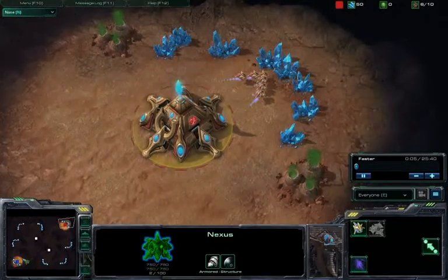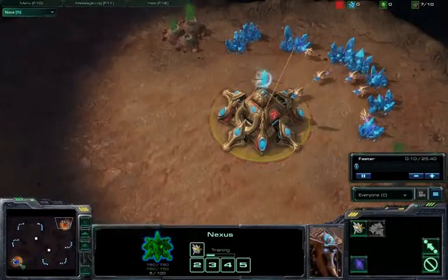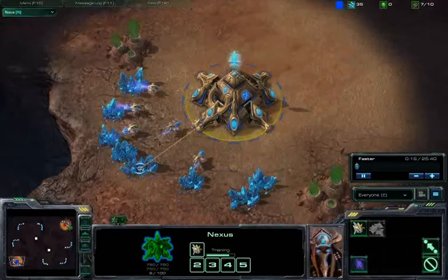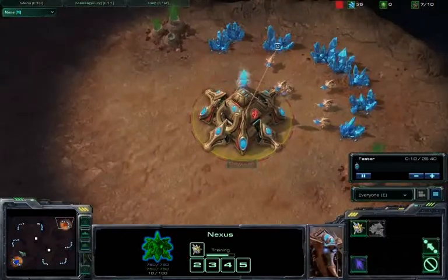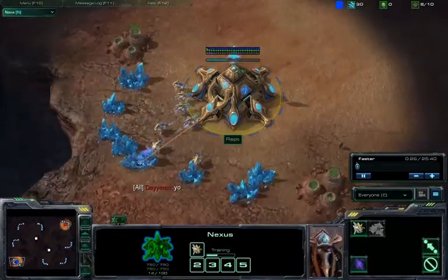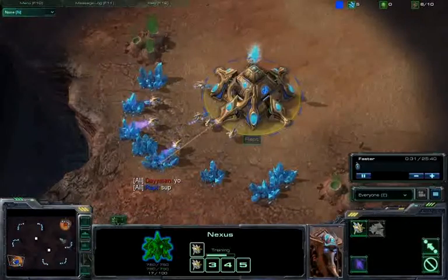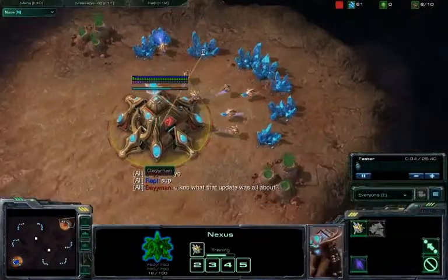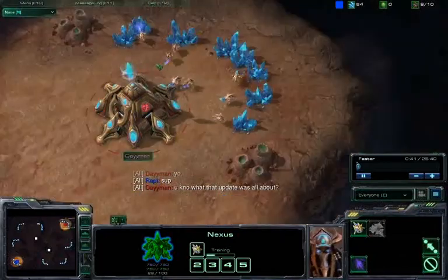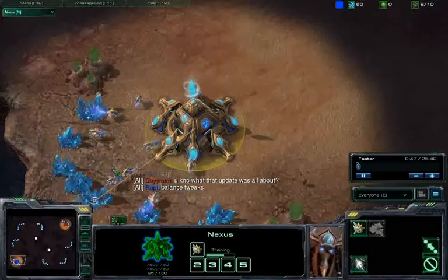Yo, what's good? This is Wrapped, also known as Yugodma. I'm casting the fifth game of my five placement matches before patch 15, and what you're going to be seeing here is a Protoss vs Protoss on Blistering Sands. I'm squaring off against Dayman as the red tribe. I'm going to be representing this blue tribe over yonder. As I look back now, Dayman seemed to be a pretty approachable opponent.